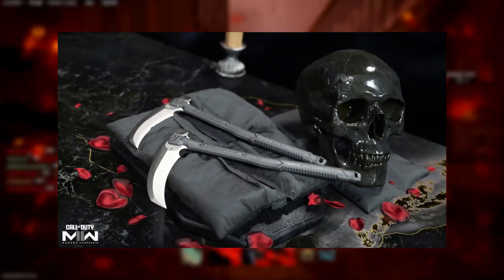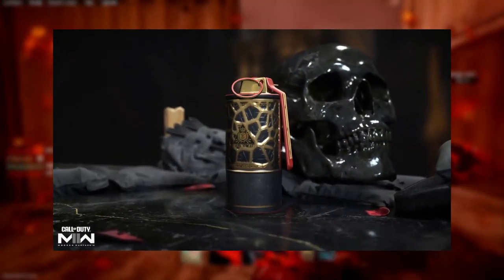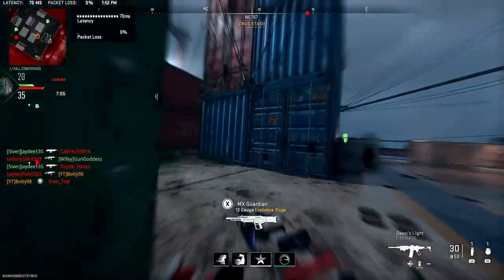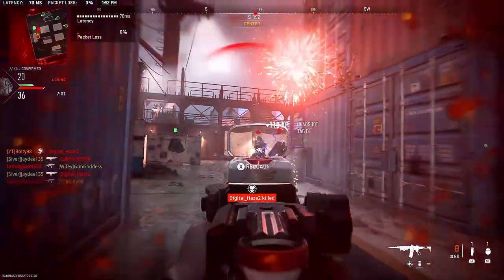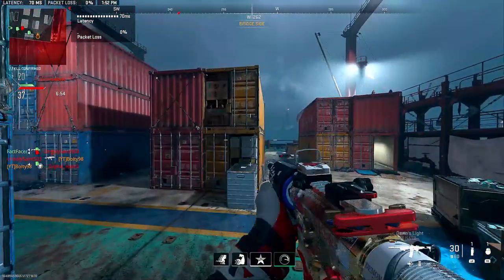We're also getting a melee weapon — the Dual Commas — which will be a battle pass exclusive weapon. All three of these weapons are battle pass exclusive. We're also getting our first ever non-tactical item in the battle pass: a smoke grenade. I can't wait to see what it looks like when you use it because it's going to have a different visual effect.